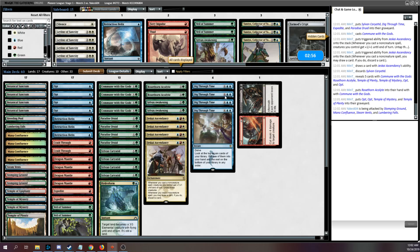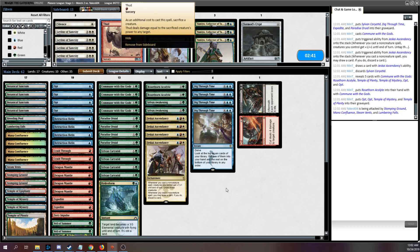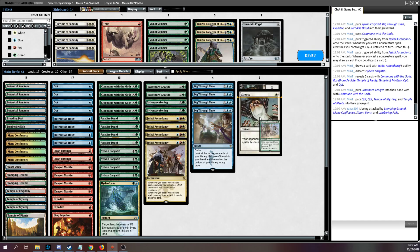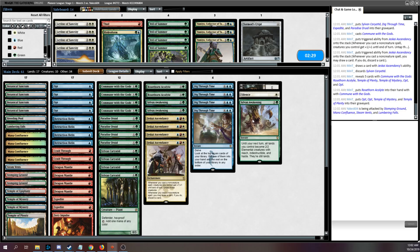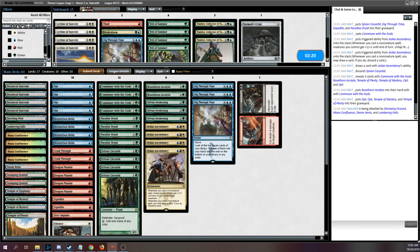Now we can begin sideboarding. Since they're a prowess deck and not really a burn deck by the looks of it, I'm definitely not going to run in these Leylines this time. On the draw, these Veils are definitely coming out. The only possible cards I might want are Silence and another Sylvan Awakening — I think the Hydroform might be worse than the Sylvan Awakening here. The Silence could be decent. We could maybe cut a Dig for being a bit slow on the draw. It's possible we can Silence on upkeep to buy a turn, or Silence to protect a Paradise Druid while we're comboing off.